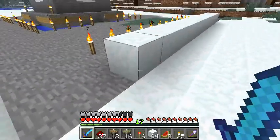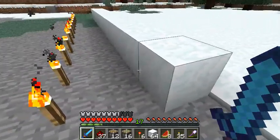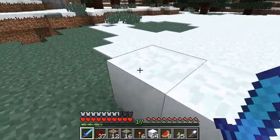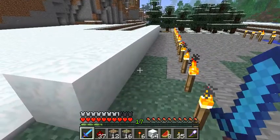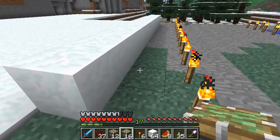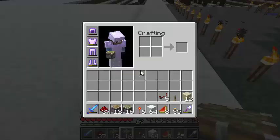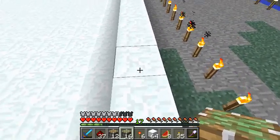We've got snow blocks - 12 snow blocks, 12 torches, 12 regular pistons. Sticky... Oh, I know what we're doing. We're going to be making a sand generator. That's what these blocks of sand are for.